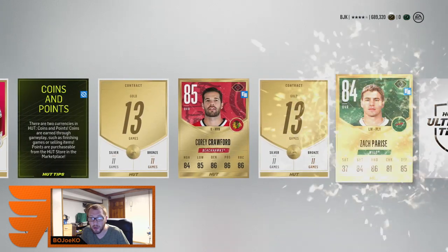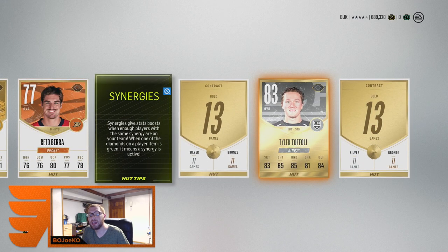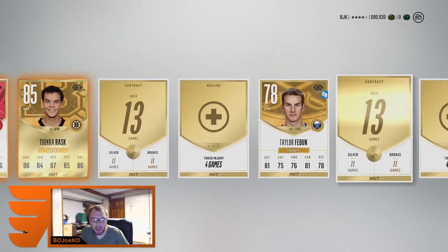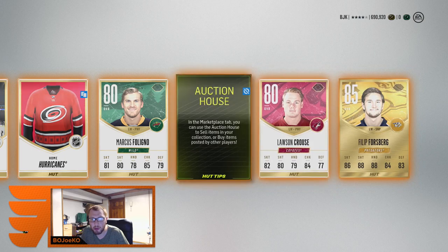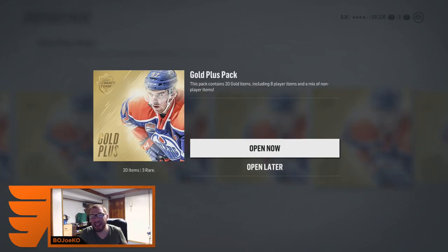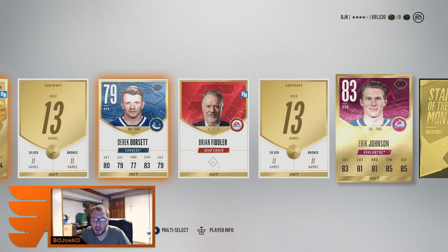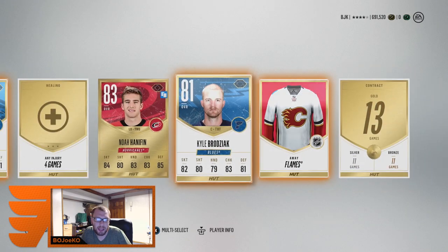Still no flashback collectibles. Another Cory Crawford — I've pulled him so much today. Zachary Aston-Reese and Tyler Toffoli. Tuukka Rask, not too shabby. Another 83, Jacob Silverberg, and Philip Forsberg at 85 — shoot first, probably won't make my team but not a bad card. We still have 13 packs left and not one flashback collectible. Come on gold plus packs, give me a flashback collectible! Fiddler, another stars of the month collectible — that's nice — and a milestone collectible.